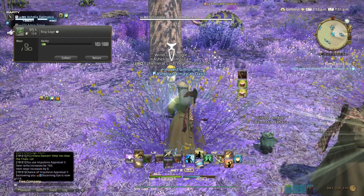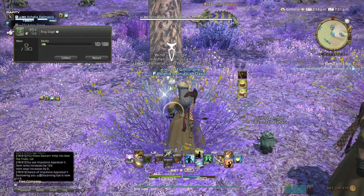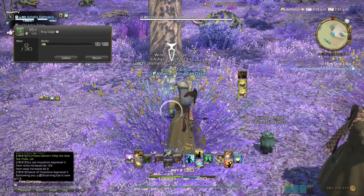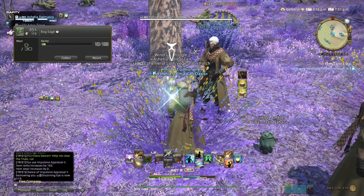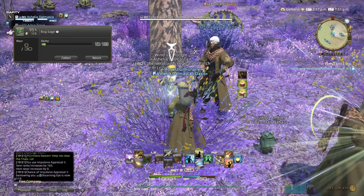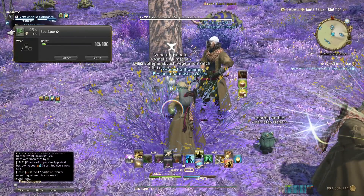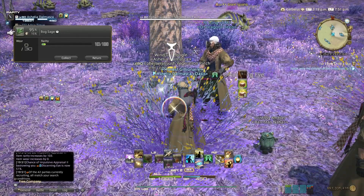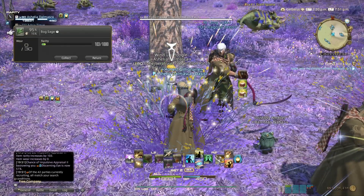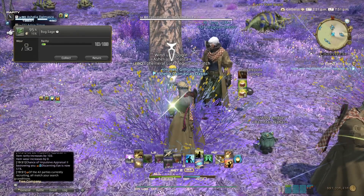With this food we only have 51% Discerning Eye chance. With the previous rotation we had 55% — 4% will make a difference over the long run, but this is also good because you will have 100% gathering chance rather than 98% if you use the other food, the coffee biscuits.